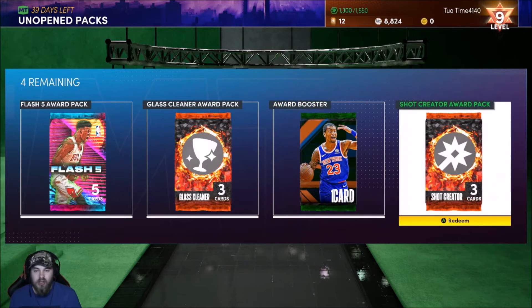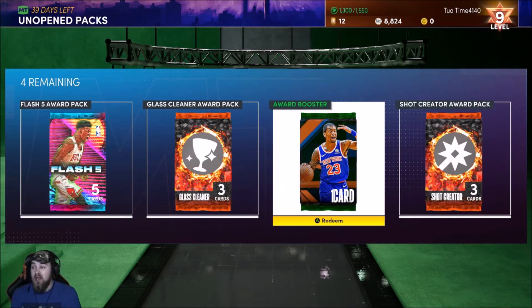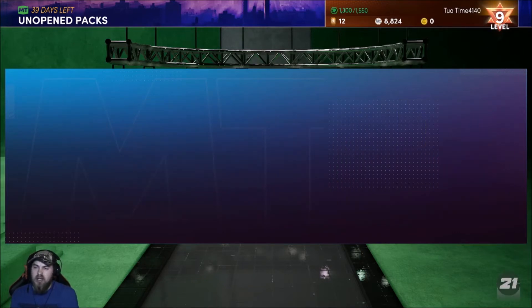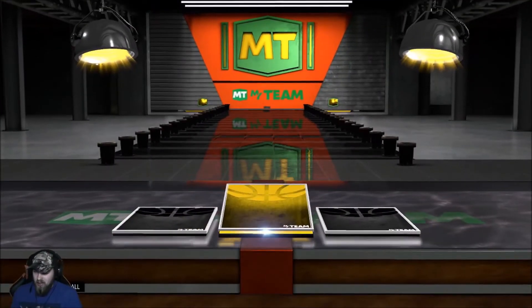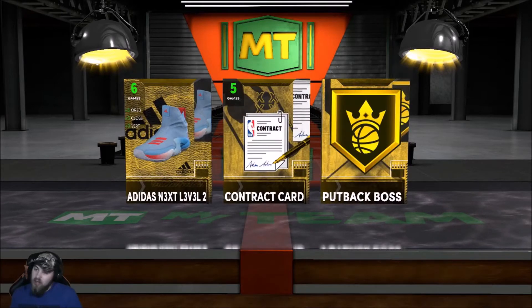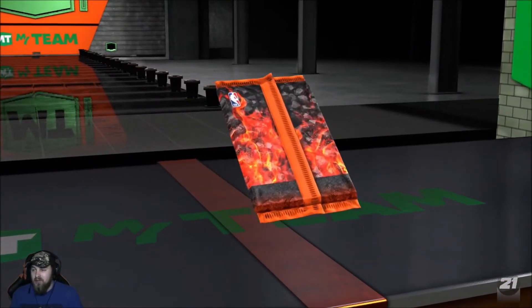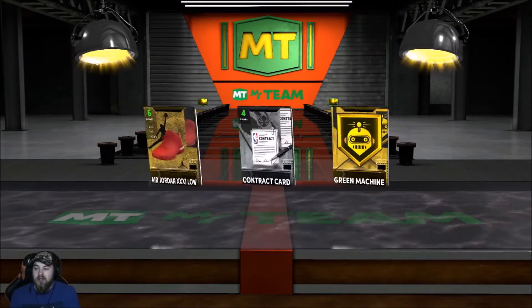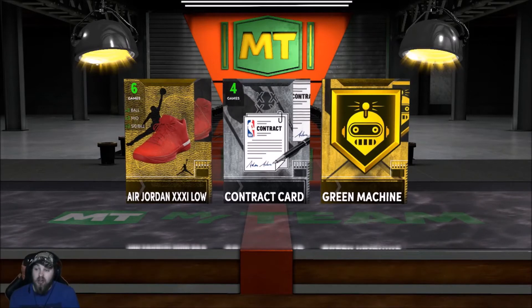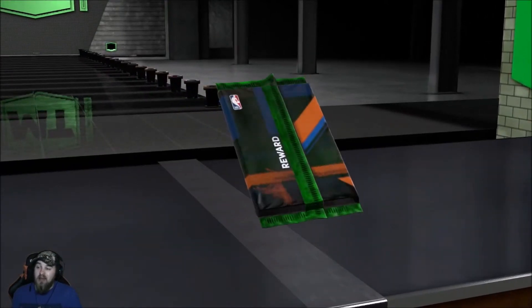I finished the Jimmy Butler challenge and I actually leveled up two or three times. I got a Shock Creator reward pack, Glass Cleaner reward pack, and an emerald Trey Burke who has some challenges to get more XP. Opening these real quick — got some golds, gold contract, gold Put Back Boss, not bad. Green Machine gold, that is nice.